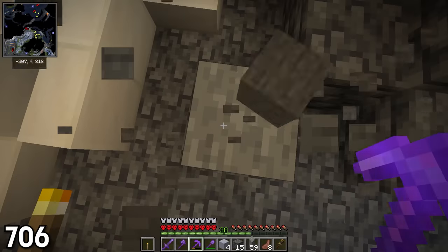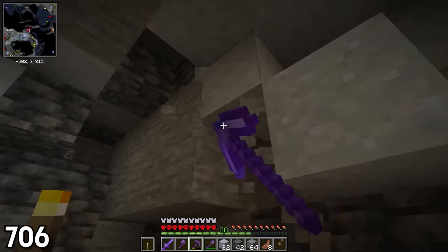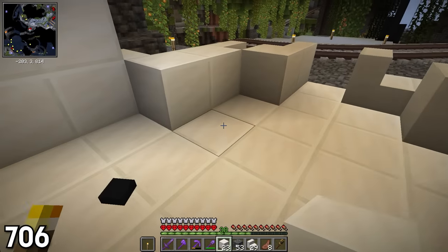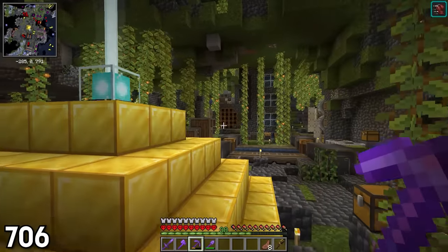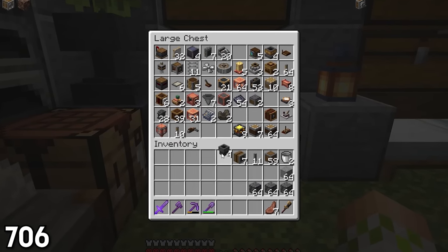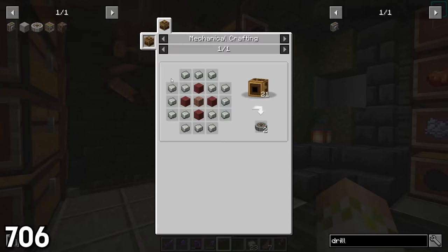Once I finished cleaning up the area around the skull, I started digging out a room directly behind the mouth to use for the bulk haunting setup. I wasn't sure exactly how big the room would need to be since I had absolutely zero clue how I wanted to make the bulk haunter, so I only cleared out a small room before heading back to the main area of the base to collect the Create blocks I would need.